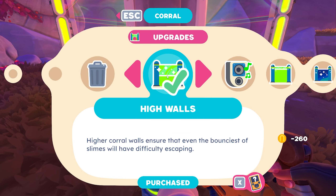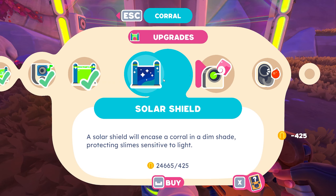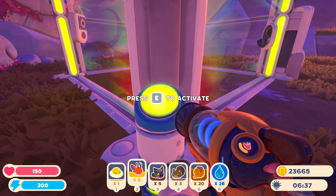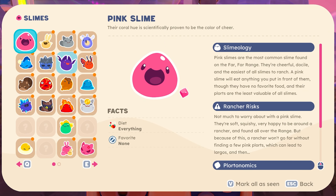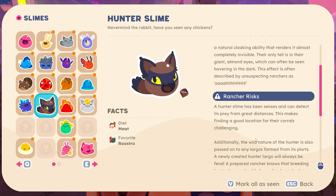Let's go ahead and get this corral upgraded. I don't know if there's anything special we need to do - I don't know if the solar shield matters. It might for this guy. His favorite is a roostro, okay, that's good to remember. The hunter slime has keen senses and can detect its prey from great distances, which makes finding a good location for their corrals challenging - so he may need to be further away.